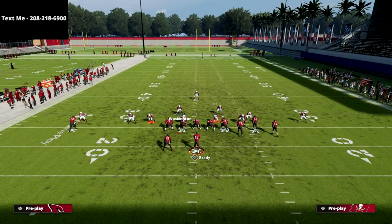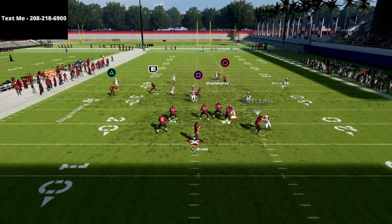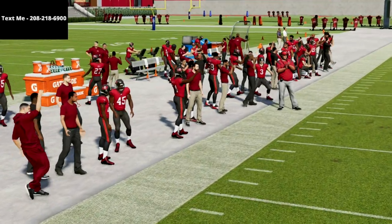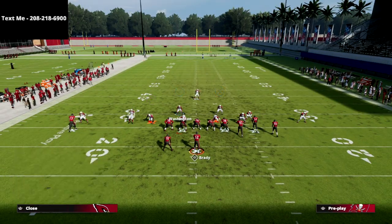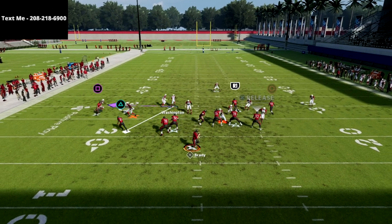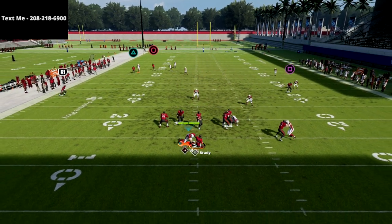QB contain, drop this guy, delay fade the tight end, stand right here — and you'll see we should come in free. I forgot to blitz the linebacker on that side, so let me show it one more time: show blitz, blitz the linebacker, QB contain, man that backside linebacker on the running back, drop the DT on the right side into zone. The pressure is really, really good.